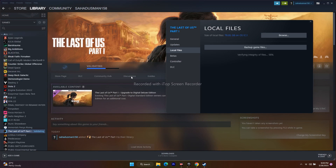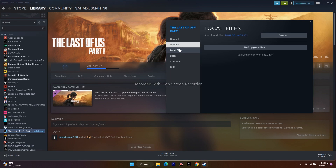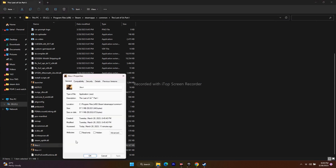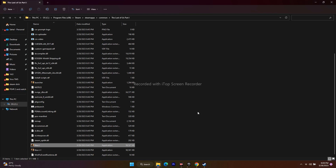Next, you need to run the game as an administrator. Right-click on the game in Steam, go to Properties, then Local Files and click Browse. Navigate to the application in the installation folder, right-click it, go to Show More Options, then Properties. Under the Compatibility tab, check 'Run this program as an administrator', then click Apply and OK and launch the game. For some users, launching in compatibility mode has also worked.